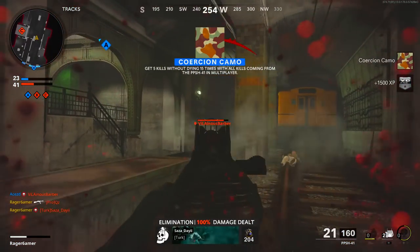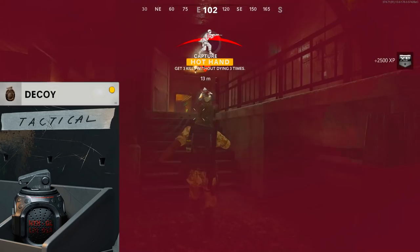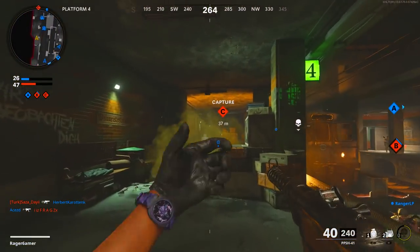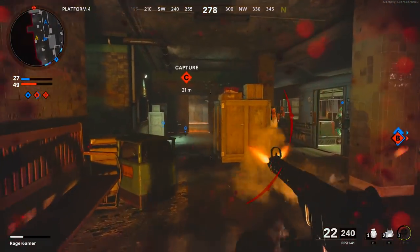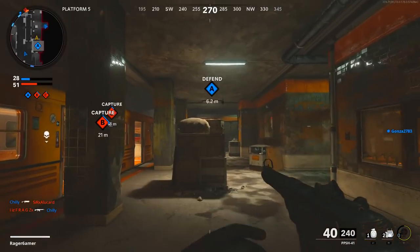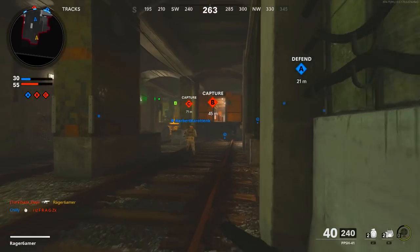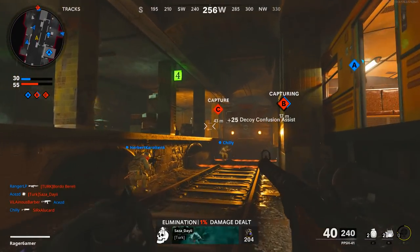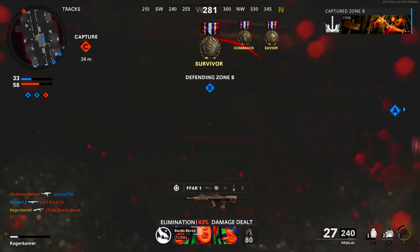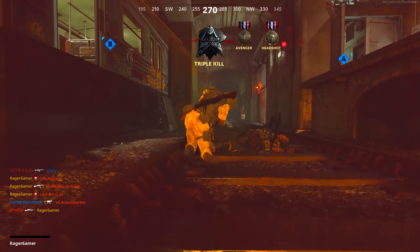For equipment, I wouldn't use your lethal slot — or at least don't use it. For tactical, I'd recommend the decoy grenades. A lot of people will probably use stun grenades, but decoy grenades seem to have a much wider radius and affect more enemies easily. Even if an enemy is further away they can hear the sounds, whereas with a stun grenade it has to be within a very specific radius to affect them. With decoy grenades, pretty much as soon as you throw one in any direction, any enemies in that general area will be affected. If you use decoy grenades it will say 'killed confused enemy'; with stun grenades it says 'killed stunned enemy.'